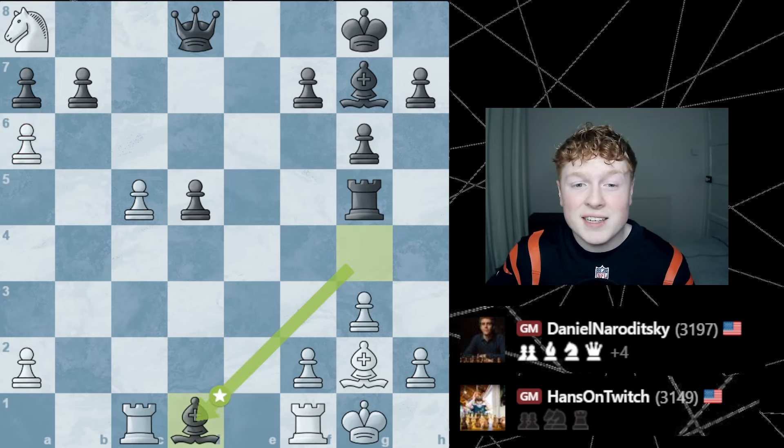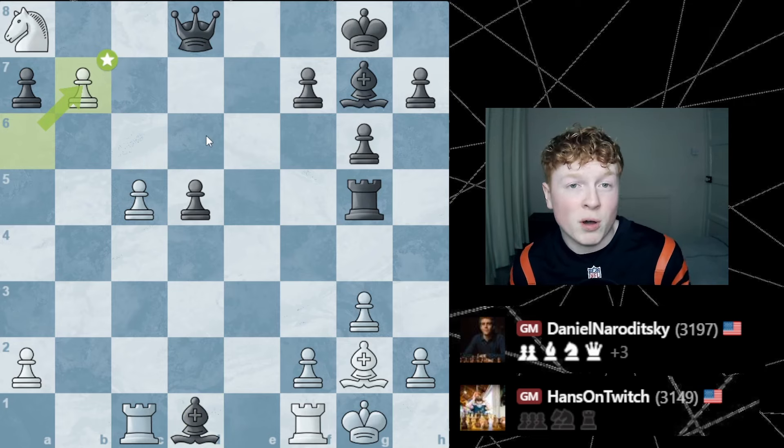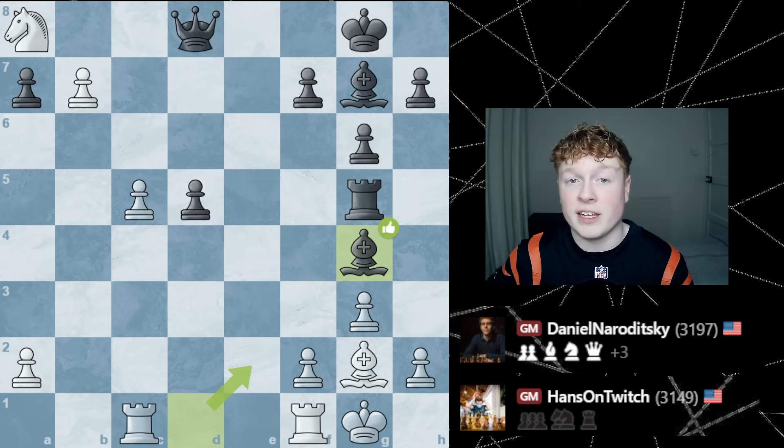Naroditsky takes. Hans doesn't even take back — he takes on B7, arguing these pawns are so strong. How are you going to stop them? Who is going to stop these passed pawns? Hans is going to get that queen back and simply be up in material. Naroditsky decides to save his bishop — it's so unclear. These two bishops can both swing into the game and try to stop these pawns from promoting. So Hans has to play extremely accurately here, and he does.